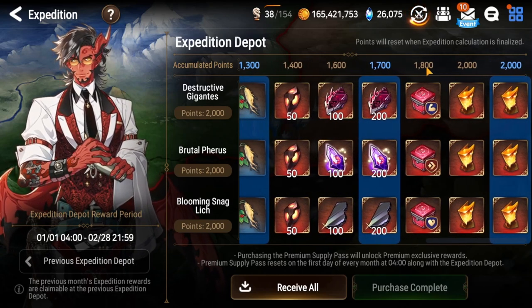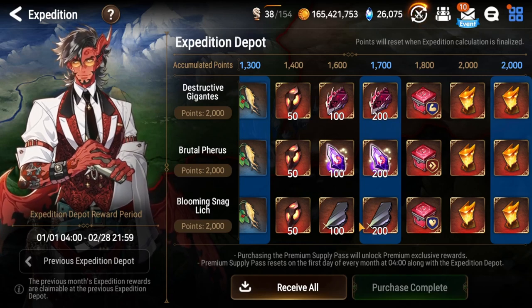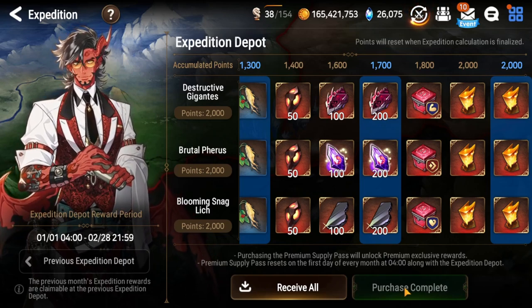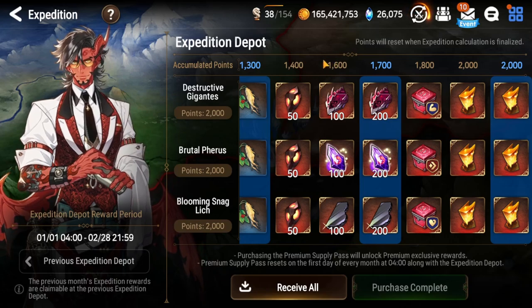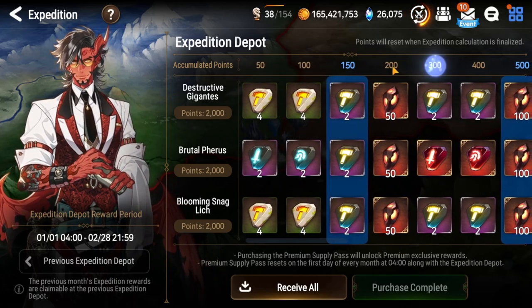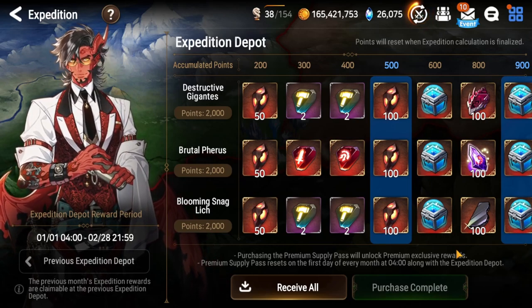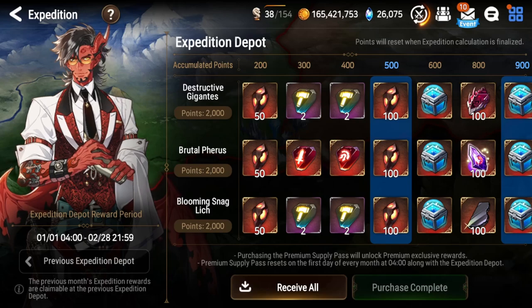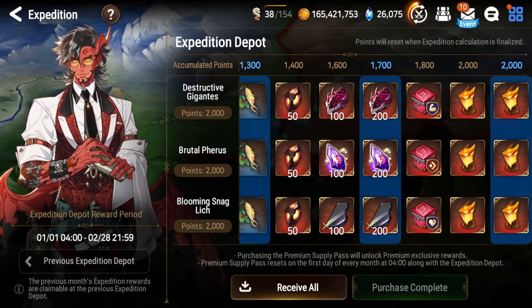I personally don't buy Epic passes, but consider this: it costs 1500 to buy the premium pass in the expedition, whereas it costs 900 to get what I'd consider fewer rewards in the Epic pass. And you basically get the expedition pass every single month. This is going to help you progress, get gear, and build amazing items to advance and have fun in Epic 7 — because that's what it's all about.